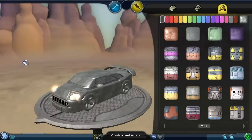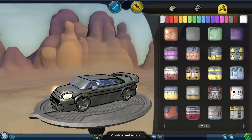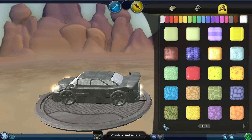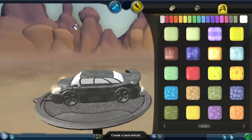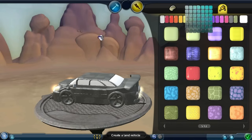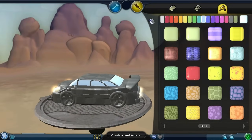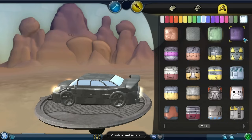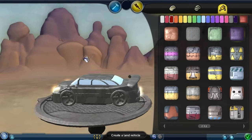All right, everything's gray now. Let's start adding the details — let's make the windows maybe a white shade. Not this texture though, let's just make it a normal white color. We could have it as a very light blue — yeah, I'm gonna do that instead. And let's go with some red colors, maybe with this texture. There we go.